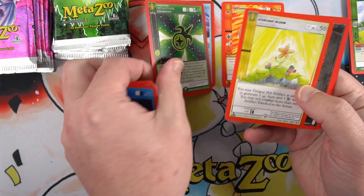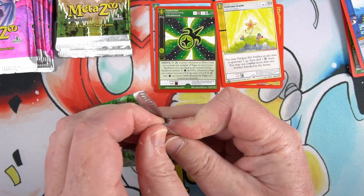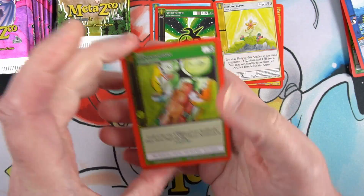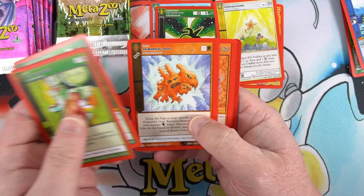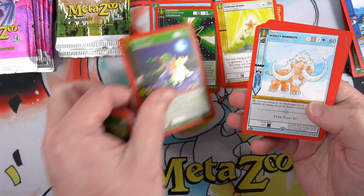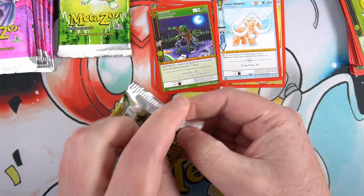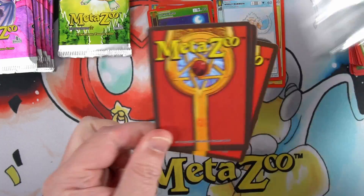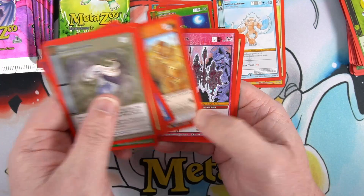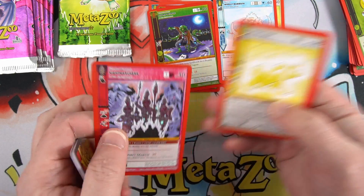You can barely even see that's a reverse holo. Starlight Bloom non-holo. So if you've opened theme decks and got good packs, let me know in the comments, but at the moment they're not looking too great. Just a list of people in reverse, with a Woolly Mammoth non-holo. Can we even get one full holo? I'm hoping we can at least see one full holo — and it's reverse Night Marchers. Nothing, nothing super special.